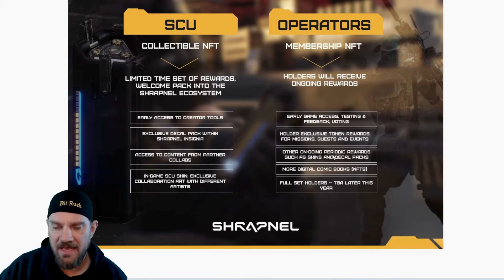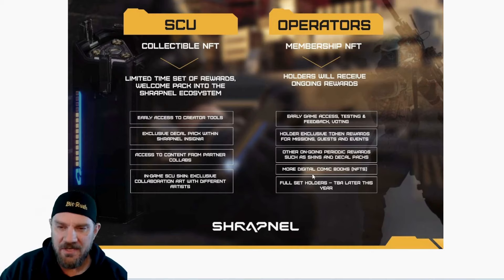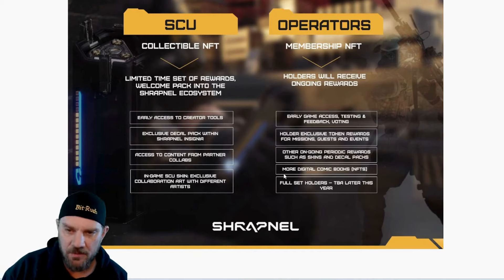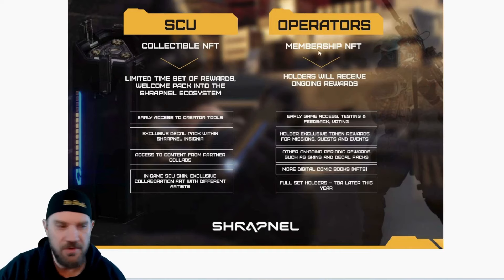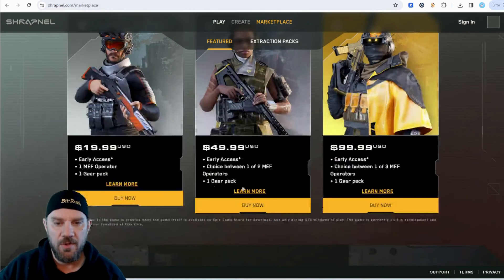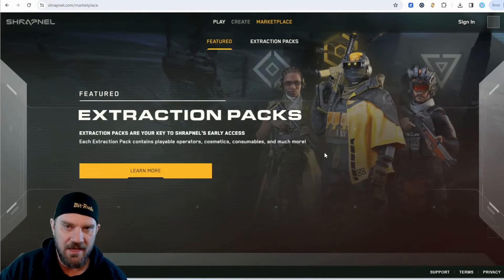That is the earliest NFT. In the future, I do believe all of the characters will be NFTs and you'll be able to buy different NFTs to play in-game. There's mention of more digital comic books, NFTs, and full set holder rewards — TBA later this year. So you're going to get more stuff if you do own those NFTs. You don't need it to play right now — you can just buy with USD, get one of these extraction packs, all three if that's what you want to do, and you'll be able to play the test mode.